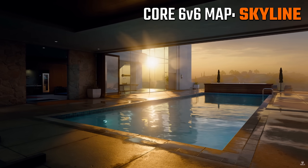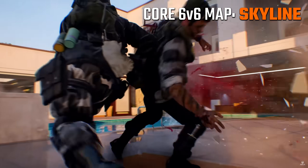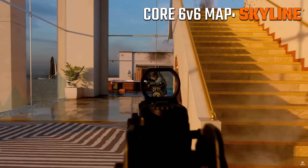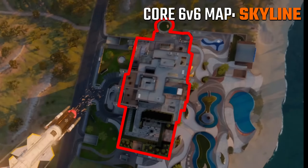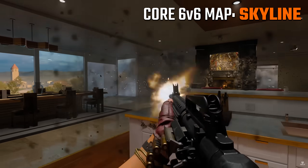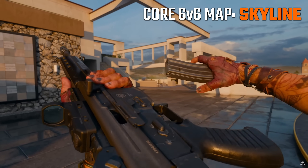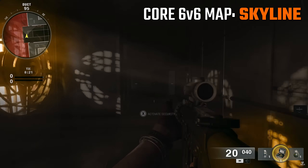Next, another map that was shown off a ton throughout the official reveal — this is Skyline, and this one takes place in a mansion with a nice pool and super nice lighting. This one definitely appears to be more of a smaller map, however it does have some verticality to it. You can see there are two stories — you can fight in the upper story or the ground level. On top of this, based on the leaks, there's also a hidden route that you can take underneath.